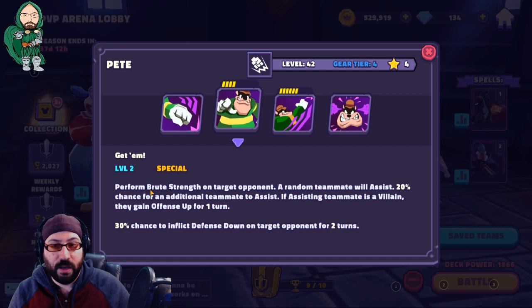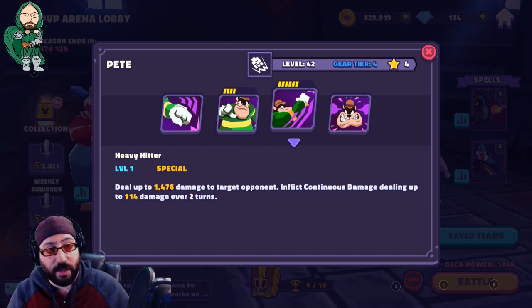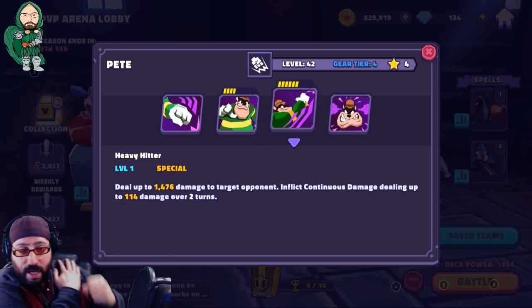Pete's special — Perform Brute Strength on a target opponent. A random teammate will assist, with a 20% chance for an additional teammate to assist. If the assisting teammate is a villain, they gain offense up for one turn before they assist and keep it into their turn. If you have a full villains team, they're all going to do it. An assist is their basic attack, so with special abilities on basics we've already seen, this could be really good. He also has a chance to inflict defense down — this is like his best ability.